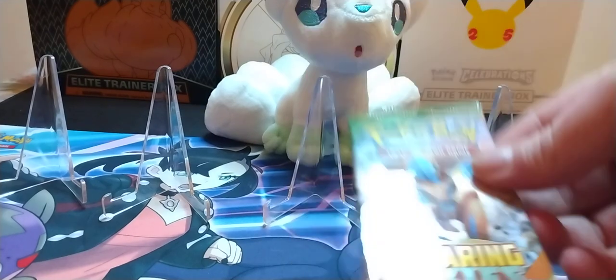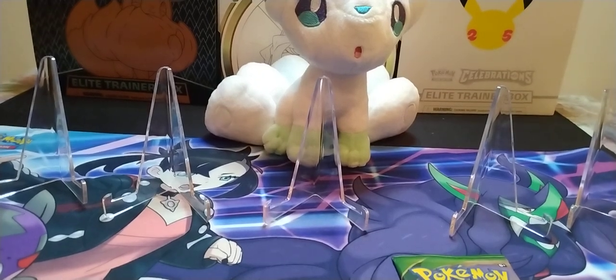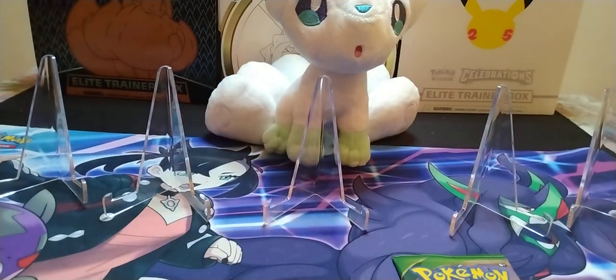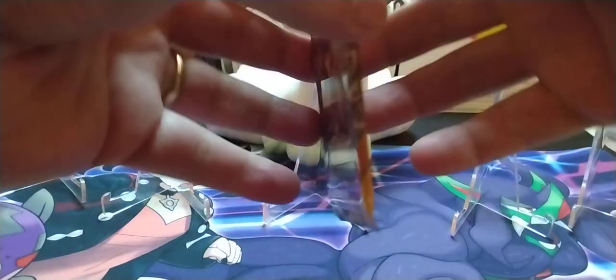Today we got the one Roaring Skies. I forgot to even count these — bear with me just for a second. I know we only got the one Roaring Skies; I couldn't find those for nothing. But we got two Ultra Prisms and five Primal Clash. So we're going XY hunting today. We're going to go ahead and start off with the Roaring Skies and see if we can add anything to the stadium up there.